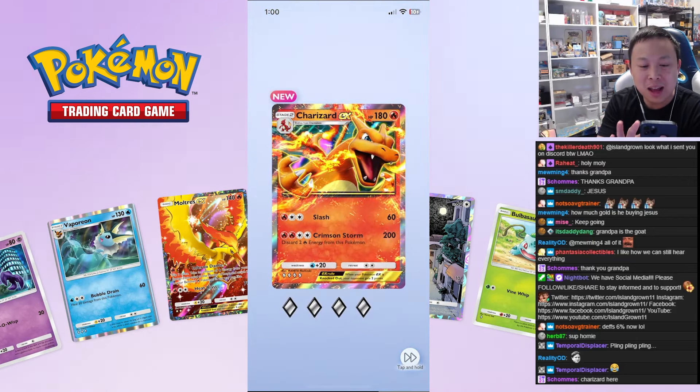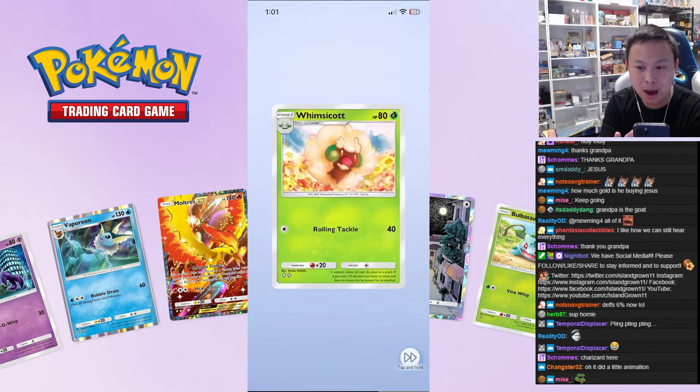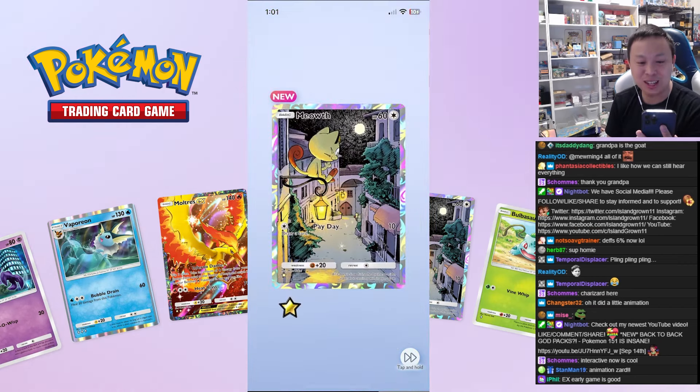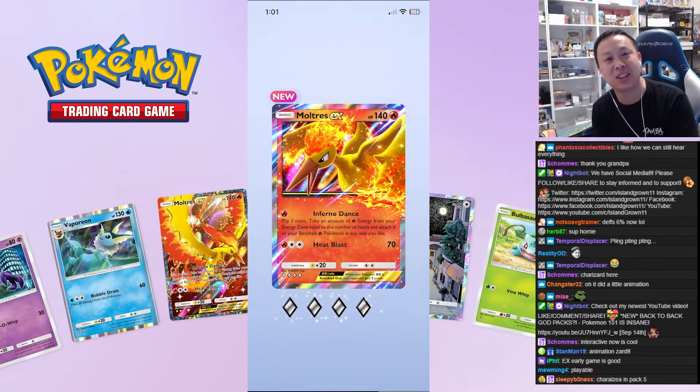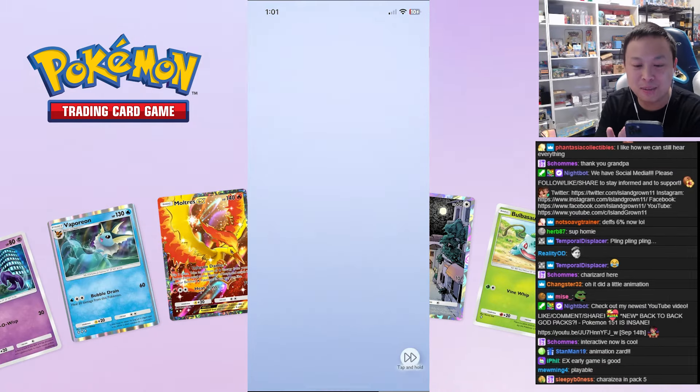All right, we'll take a Zard — not bad. I want to see the big Zard though. Meowth — that's cute. Nice artwork, I like the artwork with the moon there. Not bad. I want to see a big one. Moltres EX — okay, we're getting the EXes here, a little bit of luck coming in.